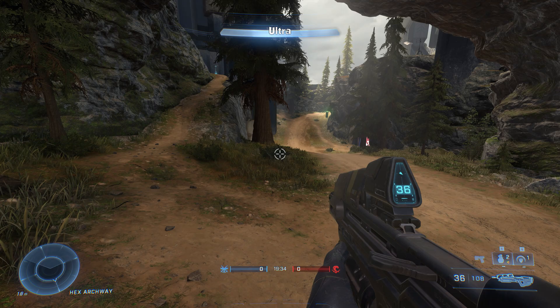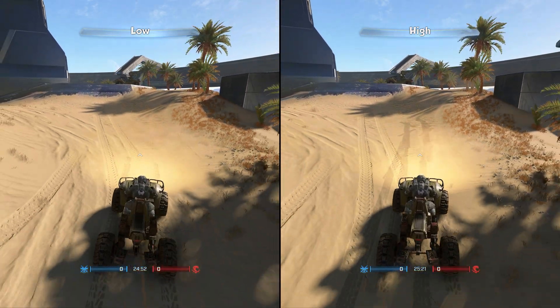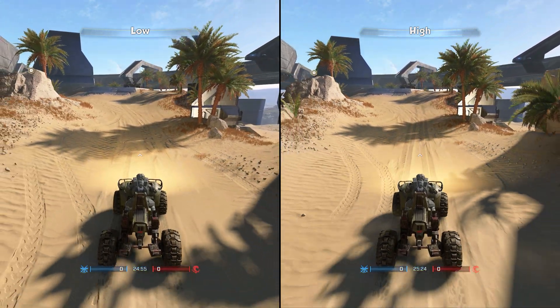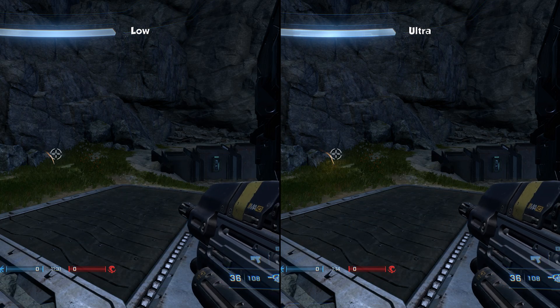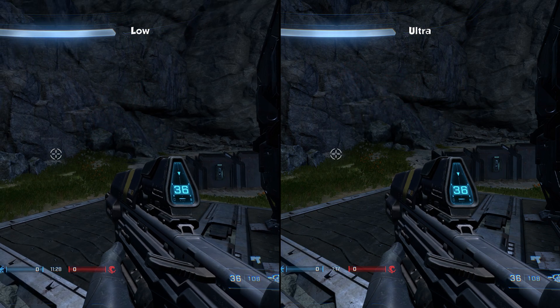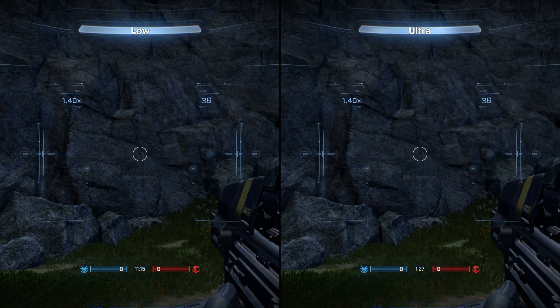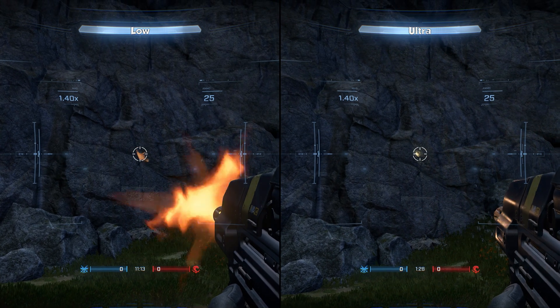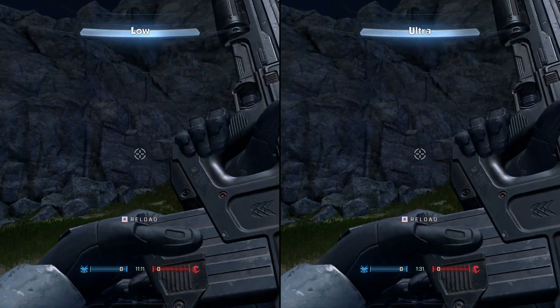A few things that won't make any difference in performance unless you are trying to run the game on integrated GPU or something equally weak: terrain quality and decal quality — just leave them on the highest unless you are really struggling. Effects quality won't give you any FPS boost per se, but I recommend setting it to low because it gives better visibility in certain scenarios and won't make you drop FPS during messy fights. For quality mode keep it on ultra.